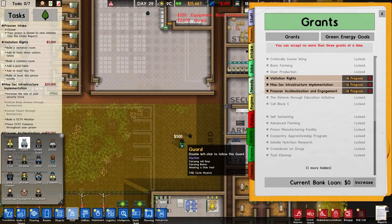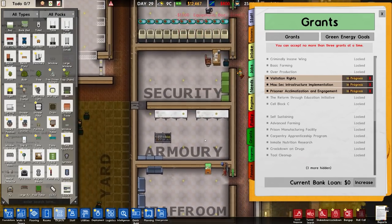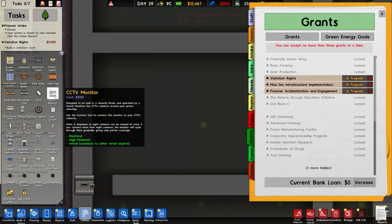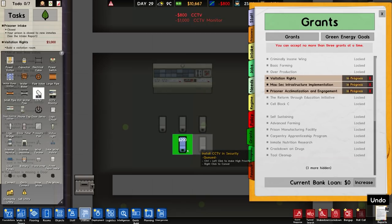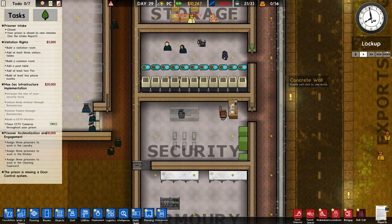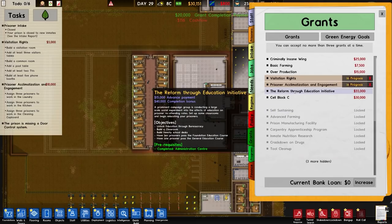Let's focus on the max sec infrastructure grant. I'm going to increase the guards up to 20 — there we go, not firing anyone straight away. Over to the security room, then utilities, I want a CCTV monitor and I think it's six cameras total. I'll build it and then cancel the construction of it — we've got 20 grand there, which is pretty good.